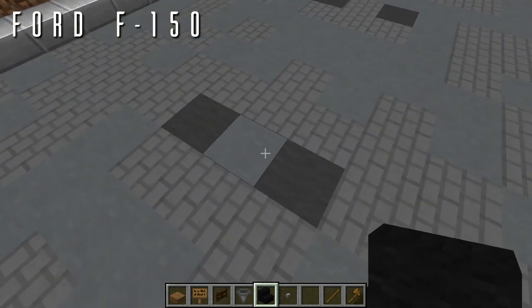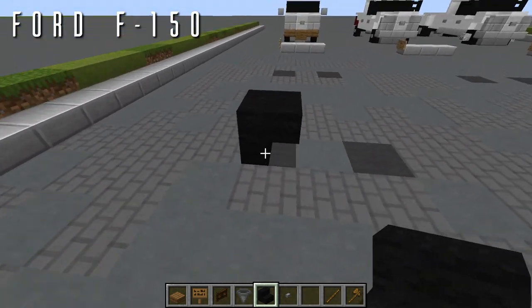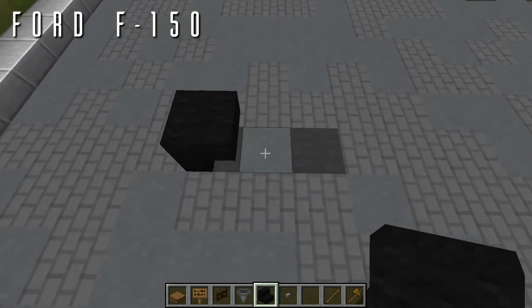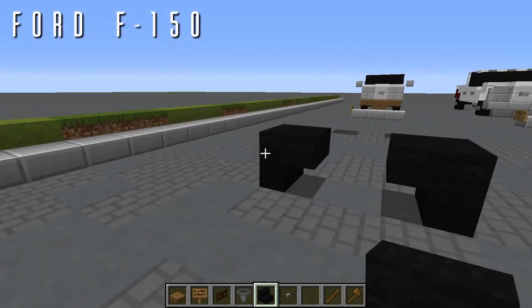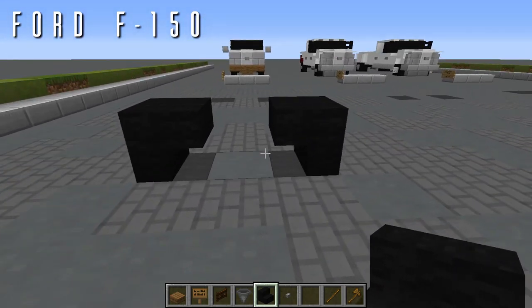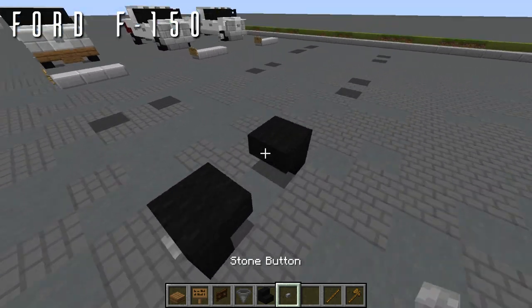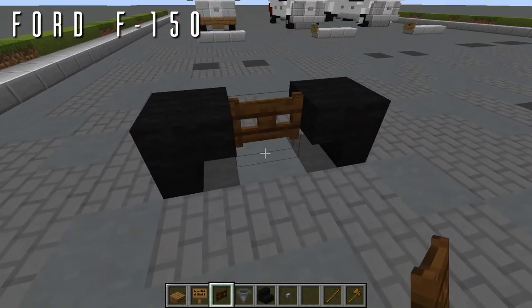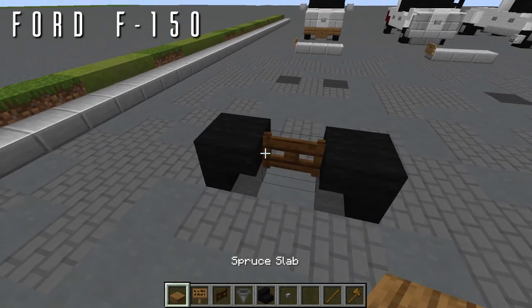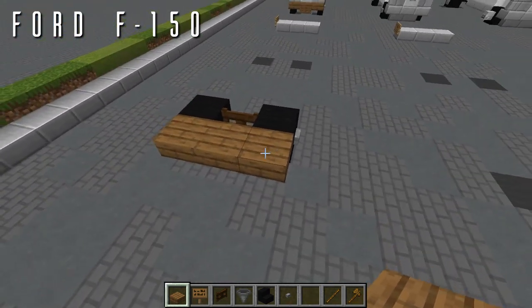We'll start with the front wheels for the F-150. Place an upside-down nether brick stair facing in towards the center, a block space in between, then another upside-down nether brick stair — both facing out to either side. Add a stone button to finish off the rim, then join them with a dark oak fence gate between the two for the axle. In front of that, place a row of three spruce top slabs across the front for the bumper.